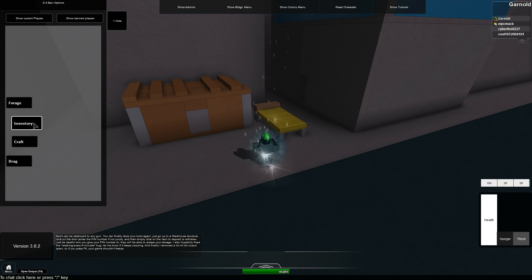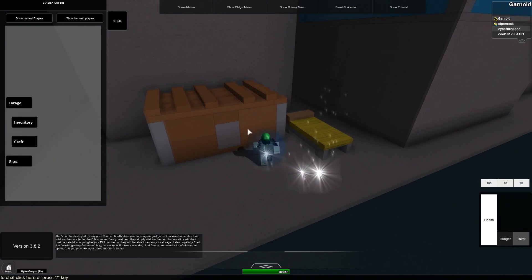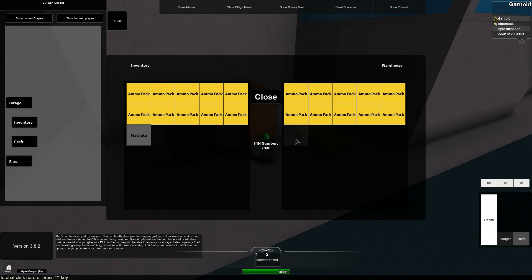If you have multiple beds you will spawn on one of them at random. But that's not all there is to beds — they're also destructible.